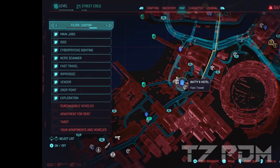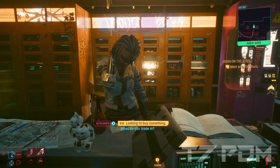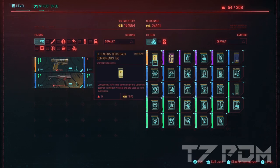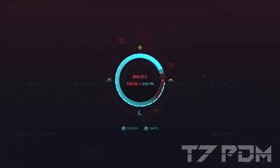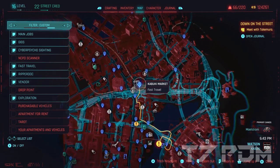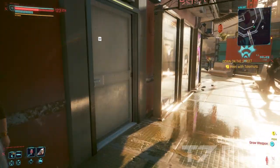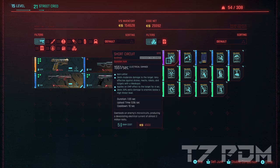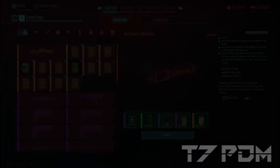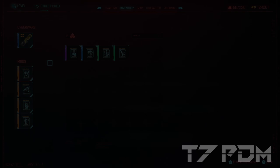In order to get the legendary Short Circuit and legendary quick hacks in general, you have to visit Betty's Hotel in Pacifica — it is the only early accessible netrunner shop that sells legendary quick hack components. Make sure you buy enough components to craft all the legendary quick hacks you need; you can go outside, wait 24 hours, and refill the stock. After that, visit Kabuki Market, where there is also a netrunner shop selling some of the best quick hacks in the game: Short Circuit, Overheat, and Suicide. If you own an epic copy and have the crafting spec from Bartmoss's Legacy, you can craft them in your crafting menu.